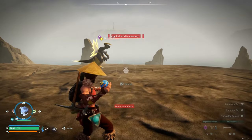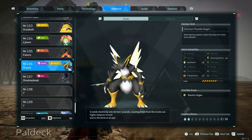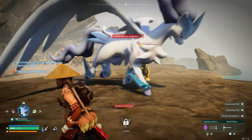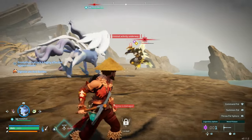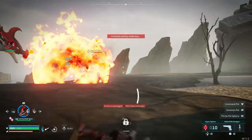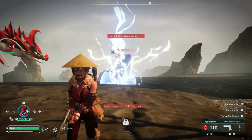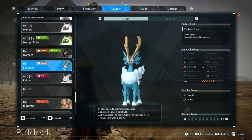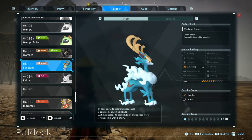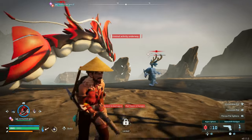I've also seen Orserk over here — a very powerful electricity pal with Handiwork level 2, Transporting level 3, and Generating Electricity level 4. So this is another level 4 pal you can get your hands on. There's also Fenglope, which can double jump while being ridden, with Lumbering level 2 for its work suitability — not too much it can do around the base.